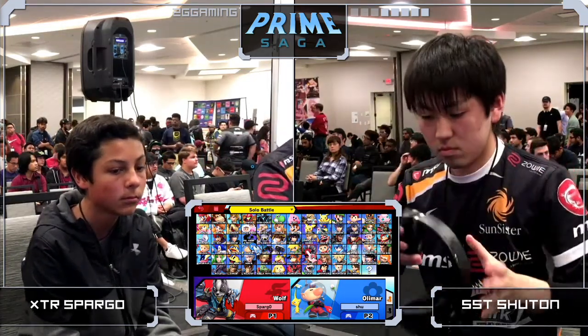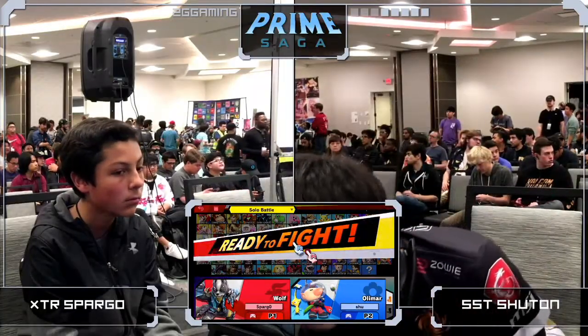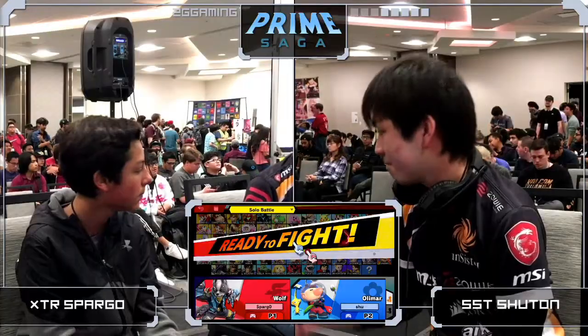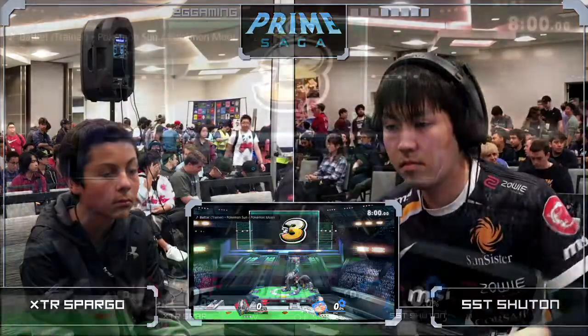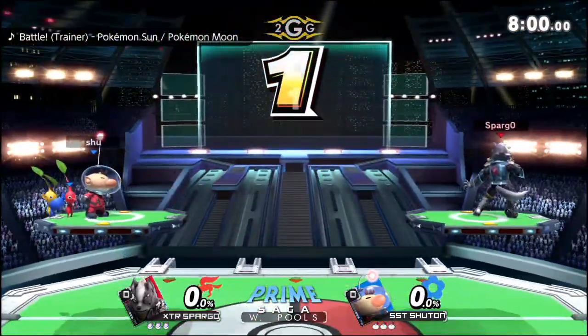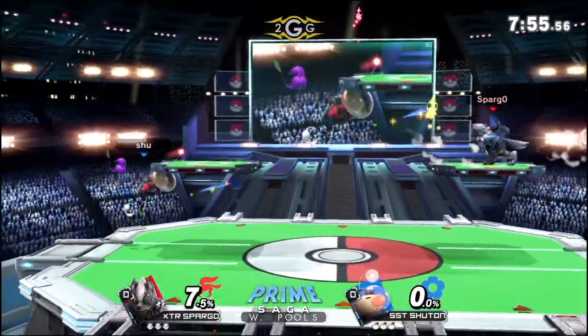Those walls are as long as fog sword, it's okay. You've seen I put out a tweet on like a Wolf down smashing Roy and they're super far apart — it is so tragic. But of course now we have Spargo versus Shutong, Game 1, and it's going to be Wolf versus Olimar.